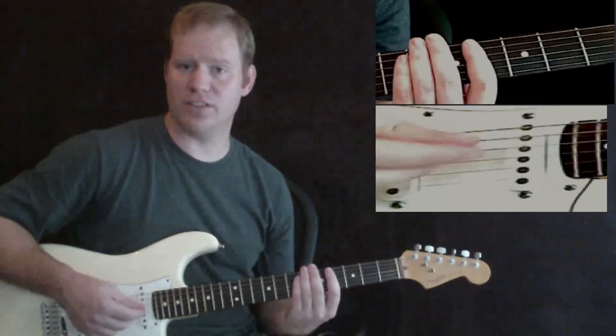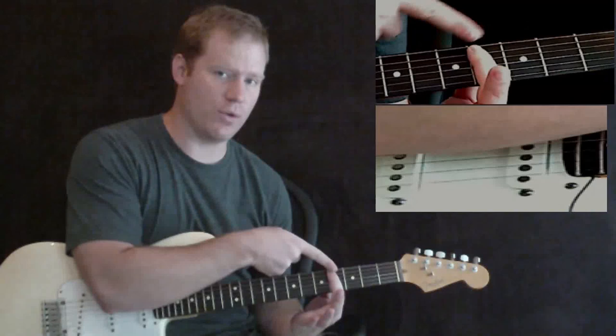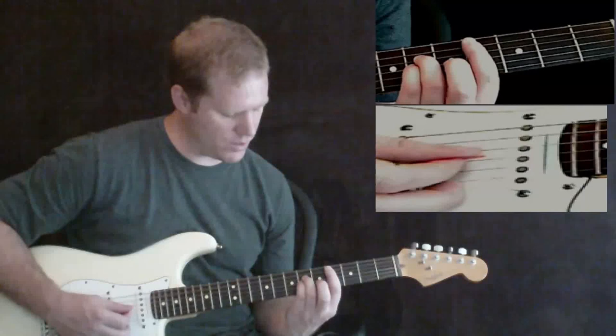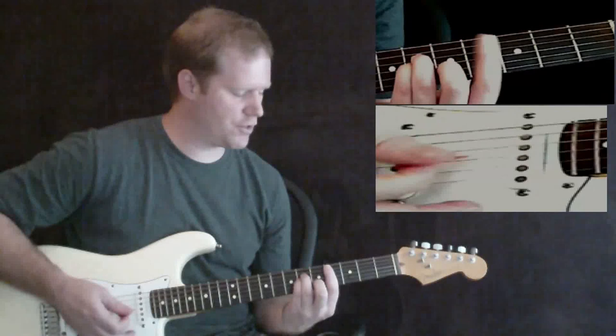You've got a C sharp minor. You're going to bar in the fourth fret across five strings, leaving out the thick E string — make sure you mute it with your first finger. Then you're going to put your third finger on the sixth fret of the D string, your pinky on the sixth fret of the G string, and your middle finger on the fifth fret of the B string. The A and the skinny E strings are barred with your first finger in the fourth fret. That's your C sharp minor.